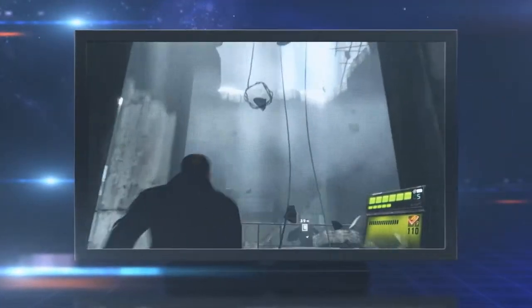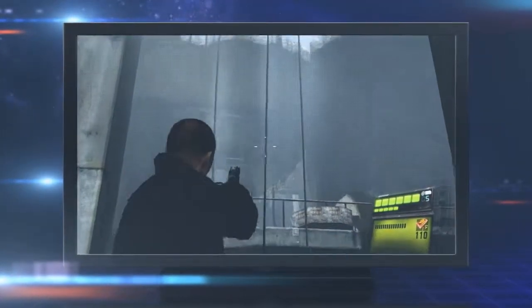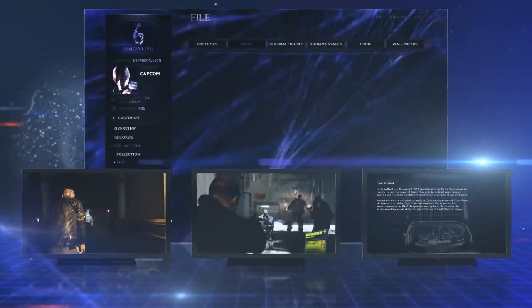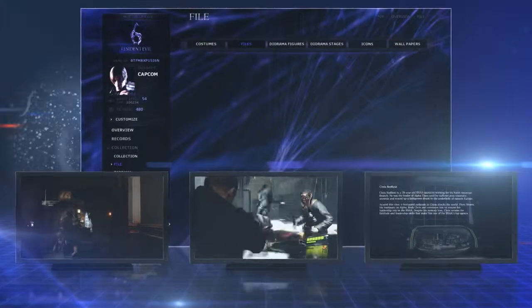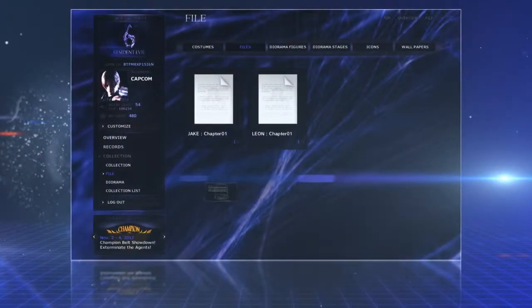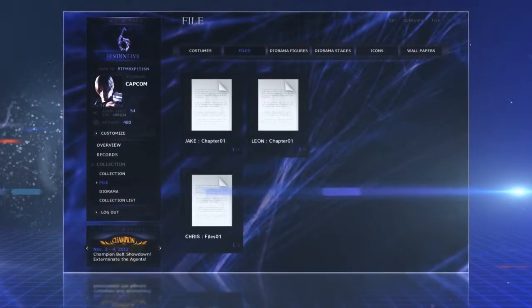The content available through ResidentEvil.net expands as you progress through the game. You can check out a story synopsis covering what you have already played through, and also read through the Resident Evil files you've received during the game, letting you focus on the action without fear of missing any story details.